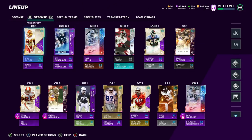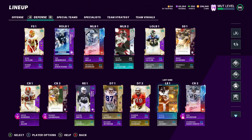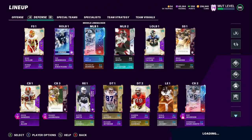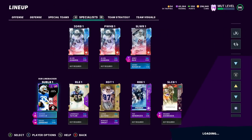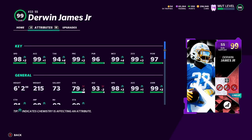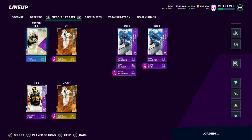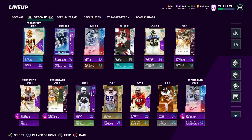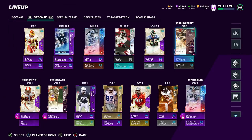At linebacker I use Simmons, Justin Reed, and Derwin James — the new Derwin James, who's actually my user. 98 speed Derwin James — insane card, great change of direction and agility. Derwin James should be on your team somewhere. My two safeties are Brian Dawkins and Sean Taylor — that's a safety dream right there. I'd also put Ed Reed in that mix. Those are the three best safeties ever.